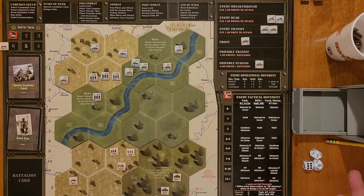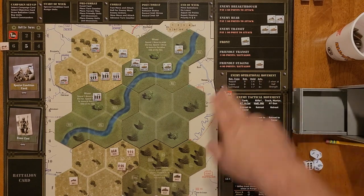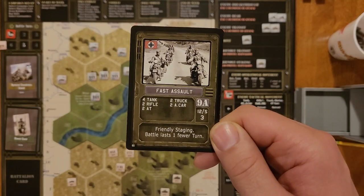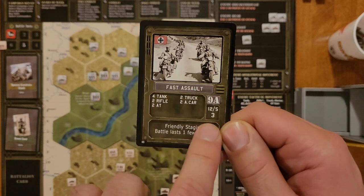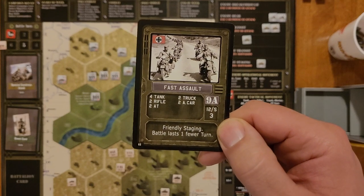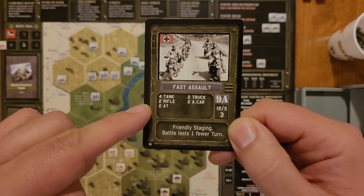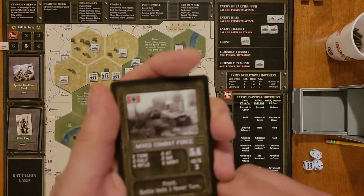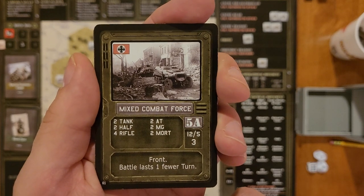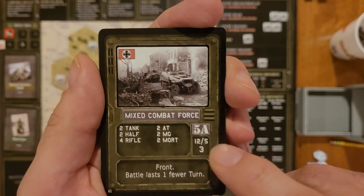As I mentioned, the enemy has 24 battalion points and their battalions are here — there are six of them, so we have an average of four basically per battalion. Now here's 9A, and this is the card for 9A, which is what we'll be fighting in our first battle. This is fast assault — the three here is its value. So: four tanks, two rifles, two anti-tanks, two trucks, two armored cars. After that, we will take on a mixed combat force of two tanks, two half tracks, two rifles, two anti-tanks, two machine guns, and two mortars — also a value of three, and it's at the front.